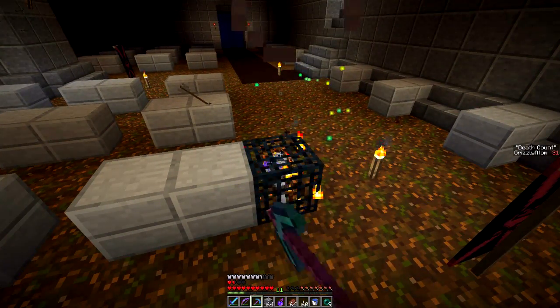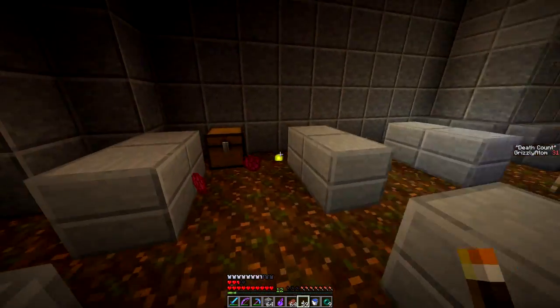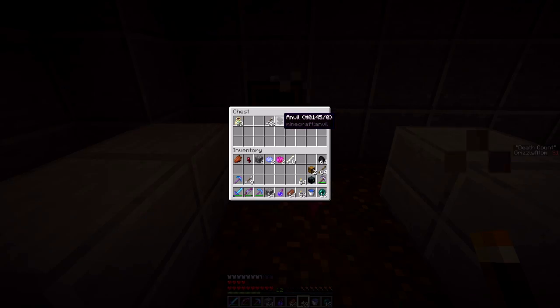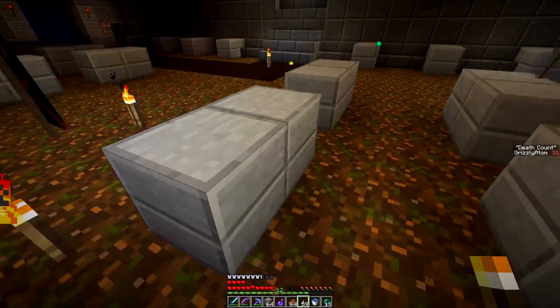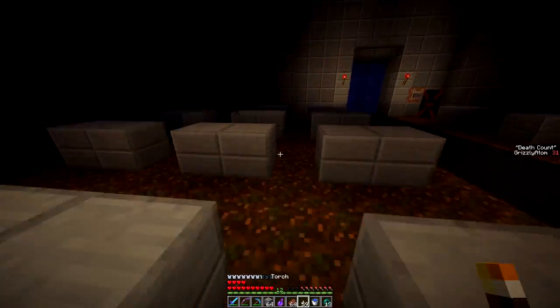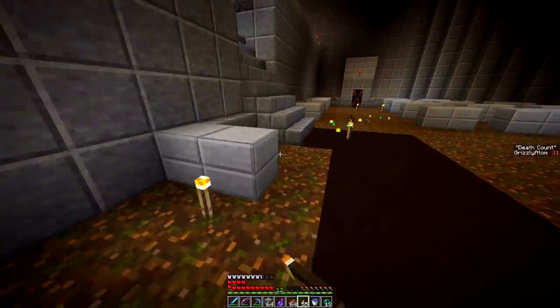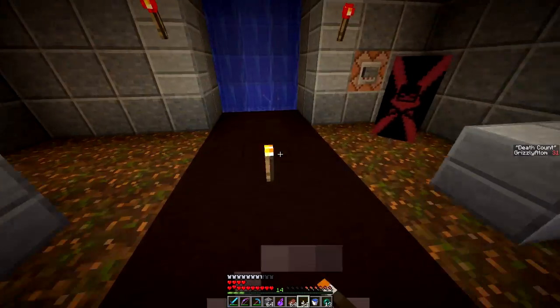Take this guy out. What's in here? Ender pearls. Oh, a diamond pickaxe — well, I already got one but I'll take it anyway. Arrows. That was an anvil — I'll take the anvil, maybe we'll find a use for it. These look like they might be graves. Well, it's a crypt, so that would be a good assumption. Let's just keep going though.